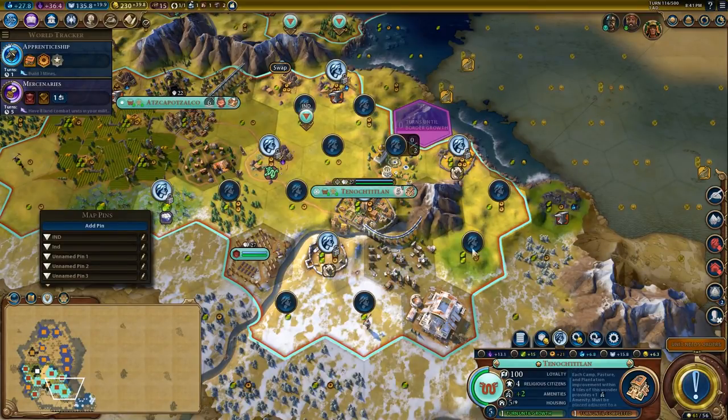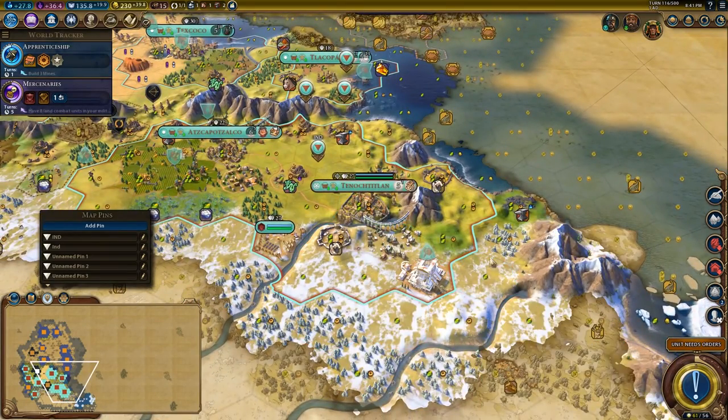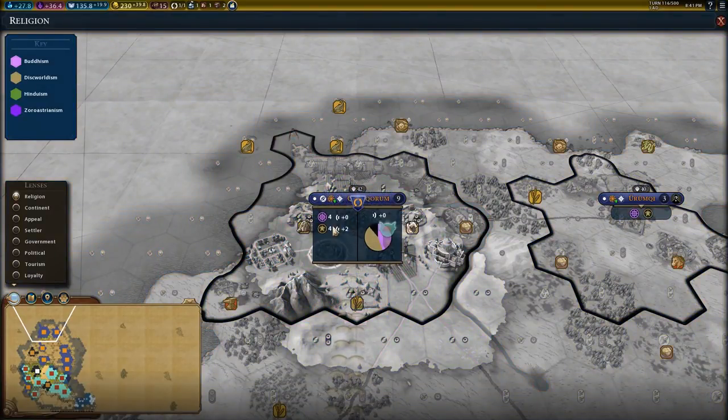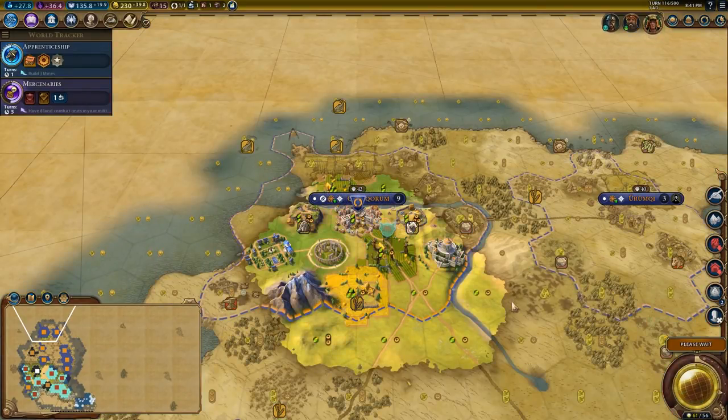We're working a multitude of really good tiles. I'd like to get this improved with a mine so that I have another production tile. When the city grows, you are going to spread here. The city almost has my religion — probably one more spread will do the trick.